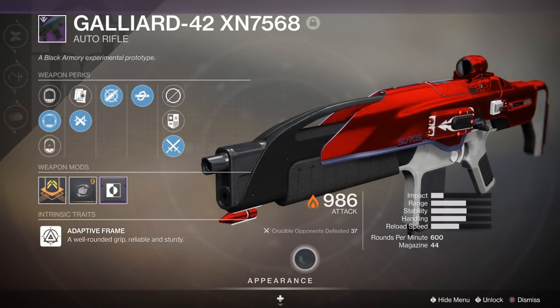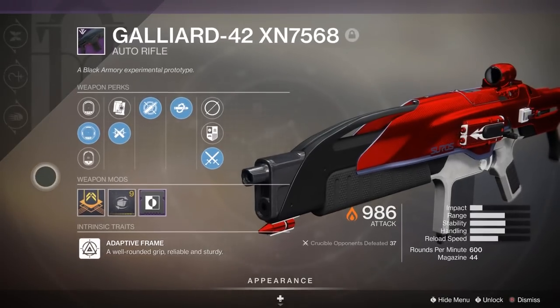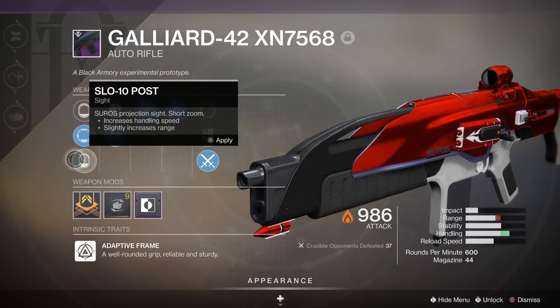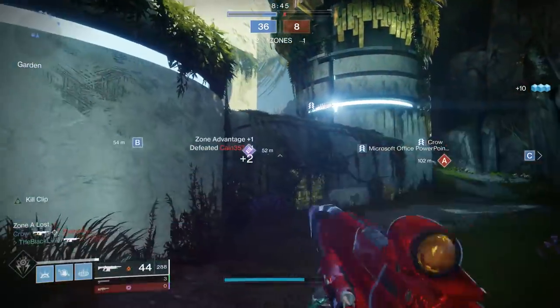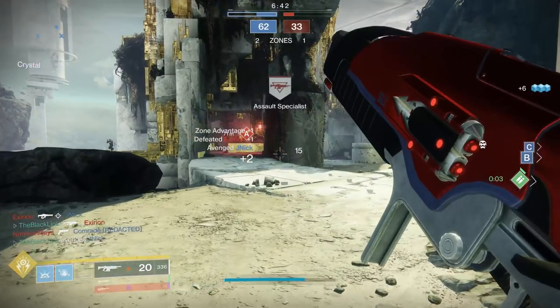Now onto the weapon itself. The Galliard 42 is an adaptive frame auto, meaning it fires at about 600 rounds per minute, similar to guns like the currently dominant Hard Light. It's definitely the best archetype for autos in the game right now. The scopes I generally bounce between are the SPO 52 Ocular, which gives this gun a massive plus 12 to range with a large boost to zoom, and the SLO 10 Post, which gives only about a plus 9 to range but also boosts the weapon's handling. Zoom and sights are pretty important on auto rifles, since you don't want to have too much zoom and really chunky reticles as that can make target tracking a lot more difficult. But I found a lot of success with those two sights, and the extra range is really appreciated.